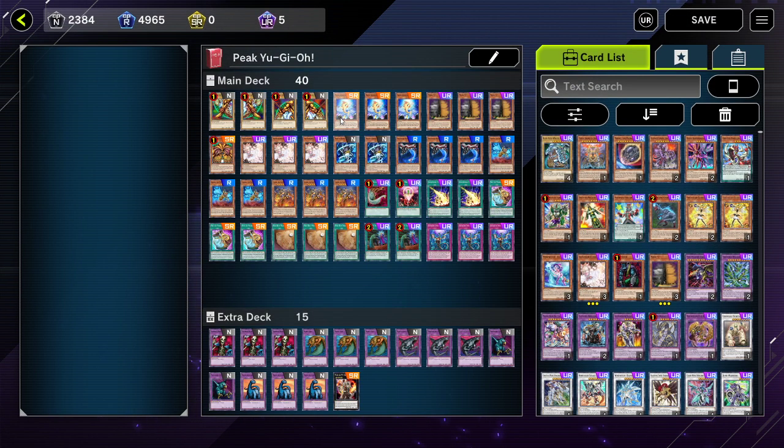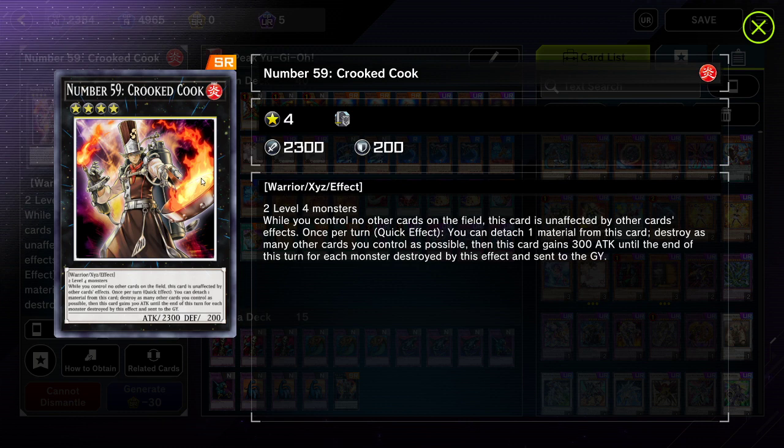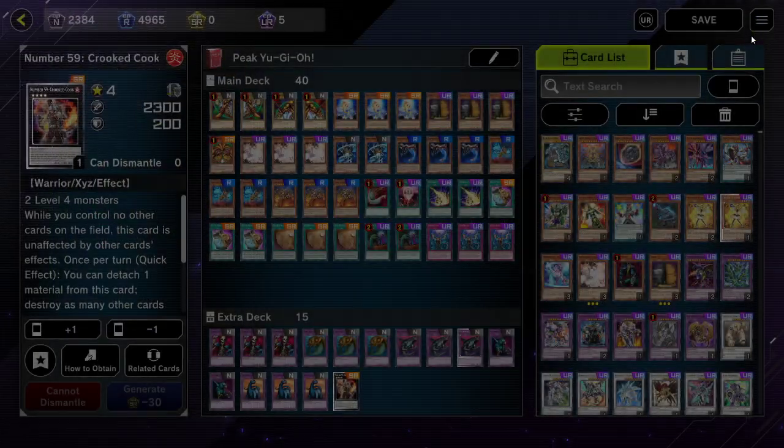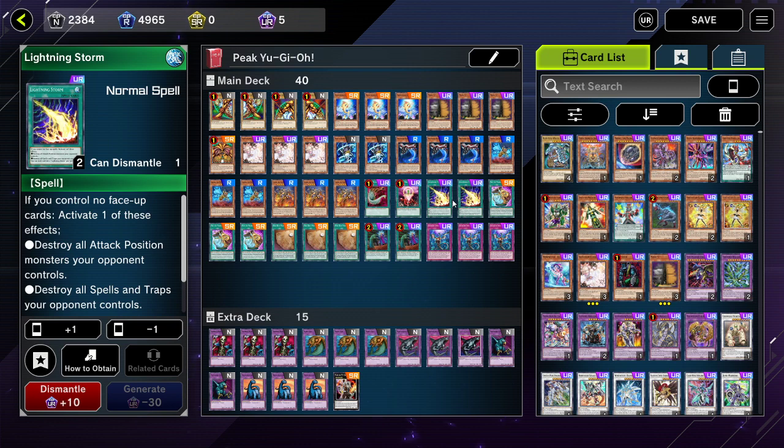Let's get into the actual decklist. For those of you that didn't see the meme video, the entire purpose of this deck is to summon out Number 59, Crooked Cook — he's a level 4 monster. You can ignore the entirety of his effect; the only thing you need to read is 'this card is unaffected by other cards.' That's all that matters.